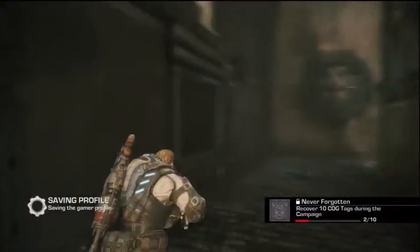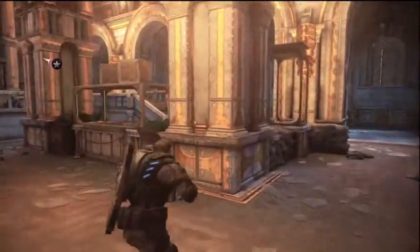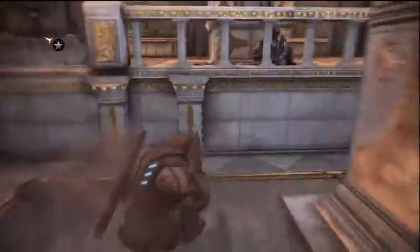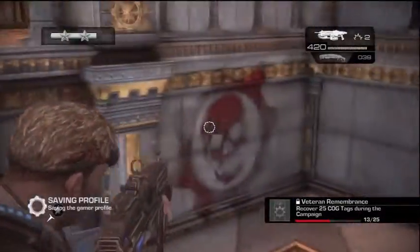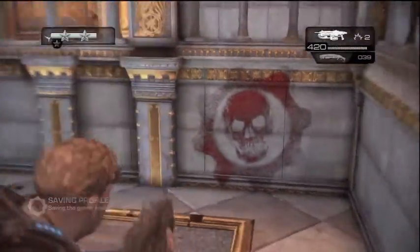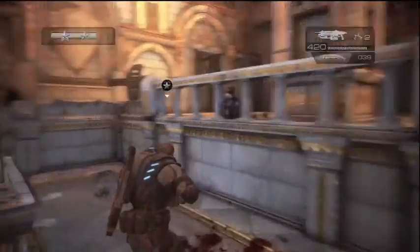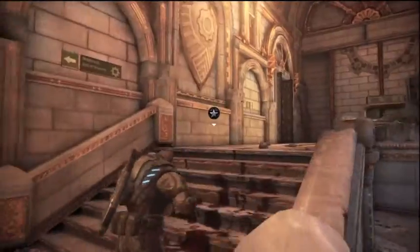Going on to Section 4, you've entered this really nice-looking hallway. There's a machine gunner that will be directly in front of you. You can wait until everybody's dead like I did. Just under the machine gun there, to the right, is the Cog Tag and the symbol on the wall. Make sure you grab that. Remember, a big bad guy comes bursting out of that door, so you might want to wait until after that and then go back and get the Cog Tag.